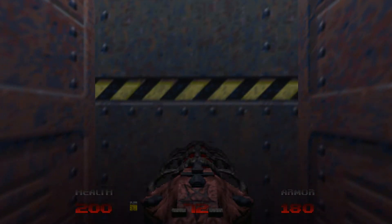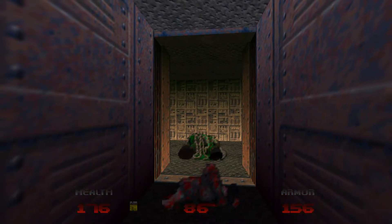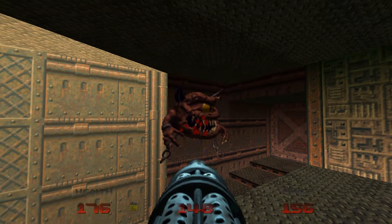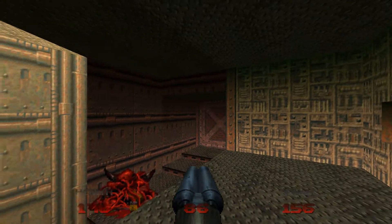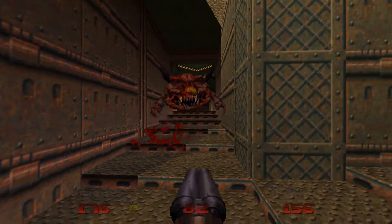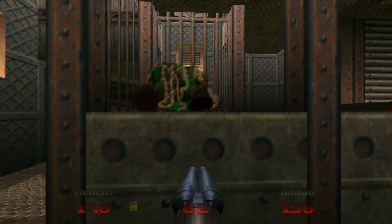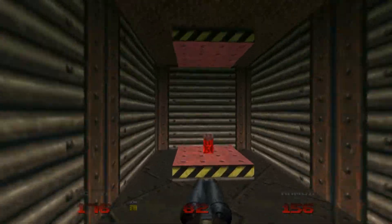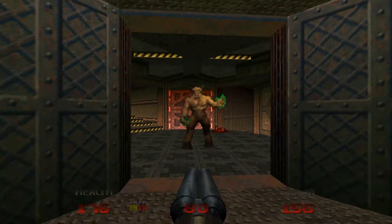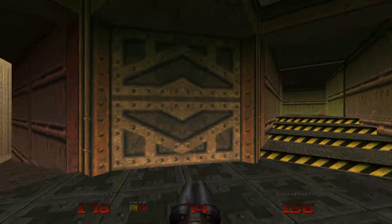Get ready for when you open the door on the other side of these crushers, because we've got a Hell Knight to deal with. So before you drop down, just press the button here that lowers the bars so you can get to the red key. By the time you come back there will be another Hell Knight here to deal with, and also some lost souls will be in one of these rooms — this one here.